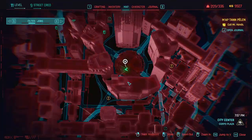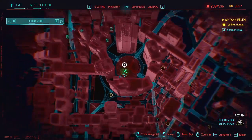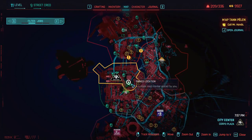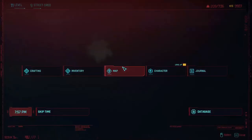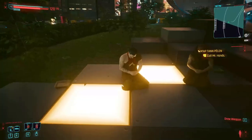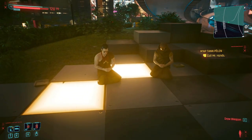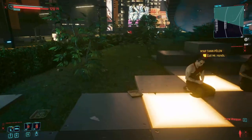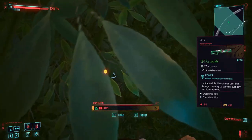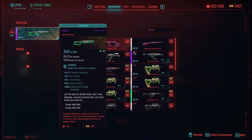To find Rebecca's shotgun, you're going to want to come to this green arrow on screen. In relation to the rest of the city, it is right in the city center at the Corpo Plaza. When you get here, find these monks — there might be three, there might be two; it depends on the scenario, and they'll look different from the ones on my screen, but they will be here. Once you've dealt with them, head over to the bush here, and sitting in the bush is the shotgun.